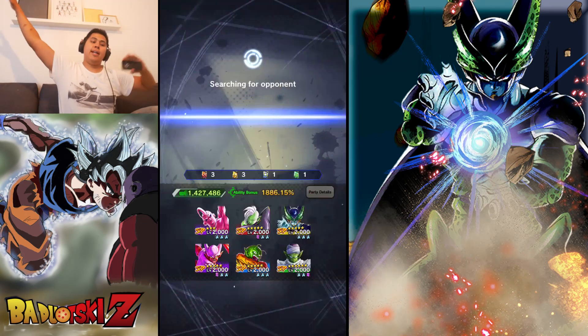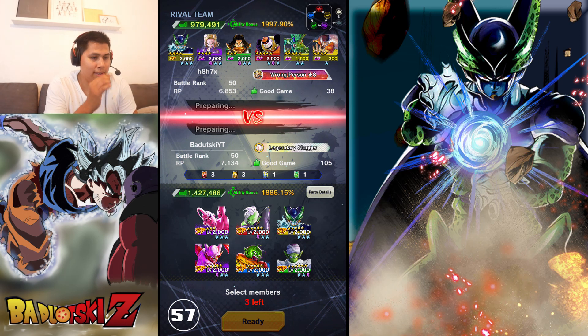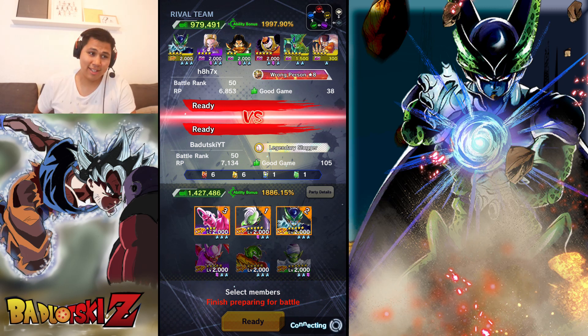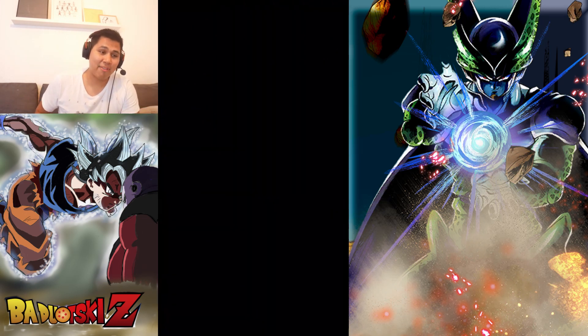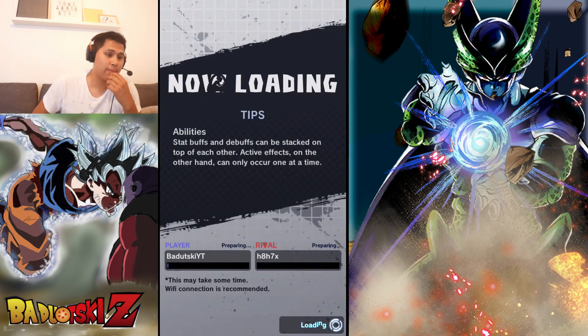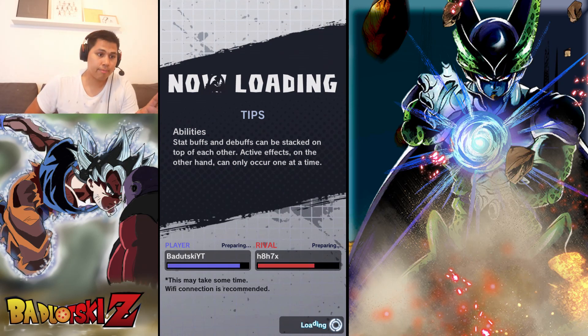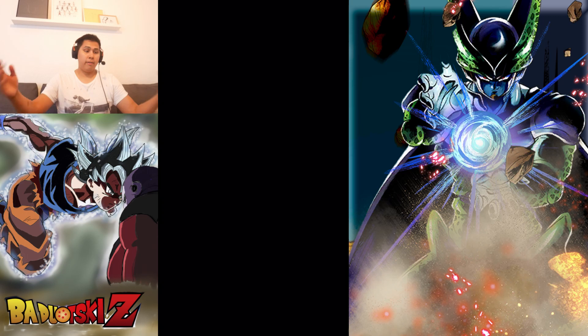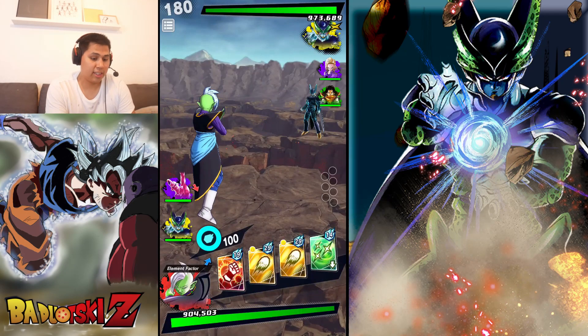Alrighty, we're facing the Android team — this is gonna be a tough battle. So instead of using Lord Slug, I'm gonna start with this because it's gonna be type disadvantaged if I use Lord Slug. He has 118 and he doesn't have a blue unit, so Zamasu is a perfect option because he can destroy Perfect Cell.